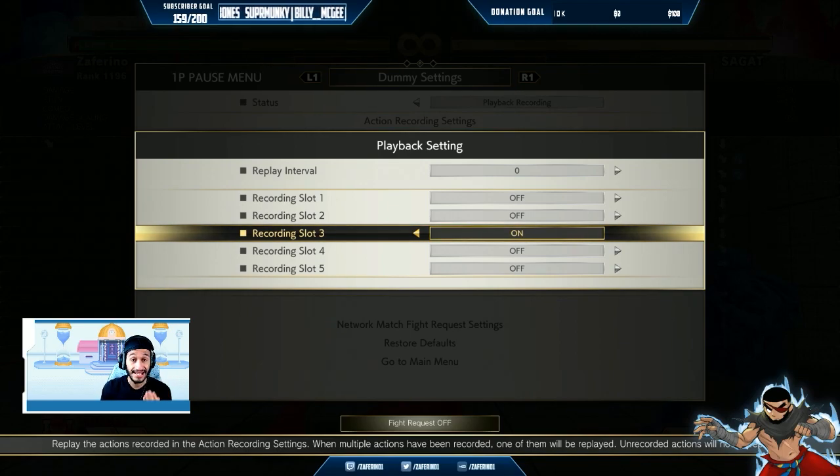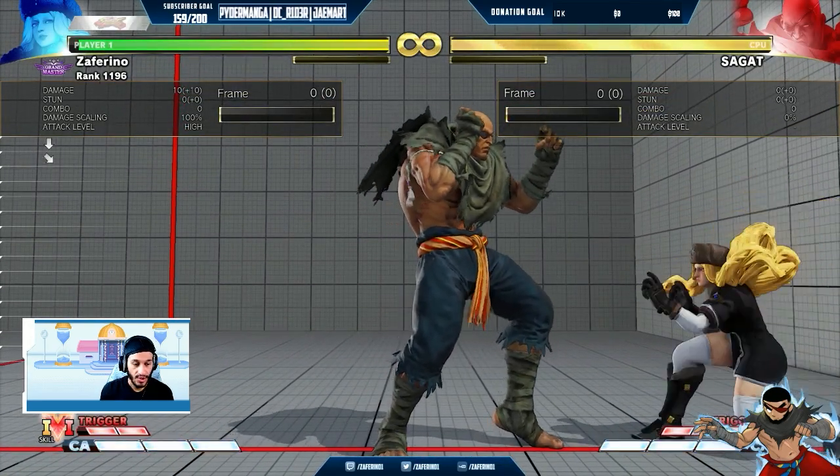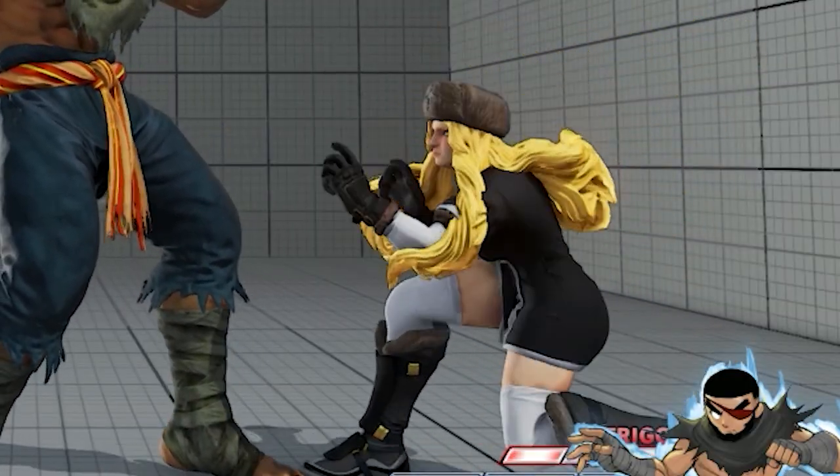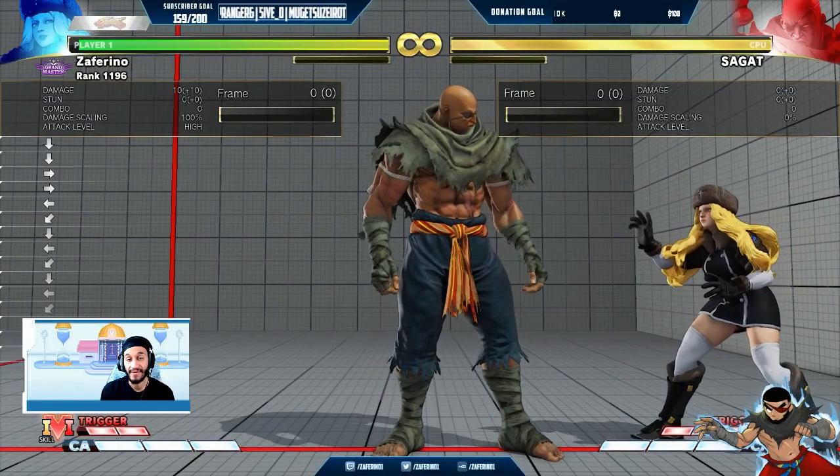So in order for us to maintain and sustain a consistent advantage, we want to buffer the execution of the fireball inside of that three-frame window so that the game can automatically execute the fireball on the very first frame out of recovery. So if you look at the column, when I do quarter circle forward, you see I'm moving forward unless I do the forward on the same exact frame as pressing a punch.